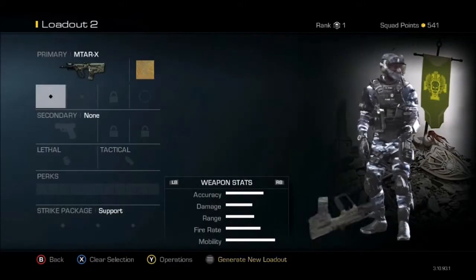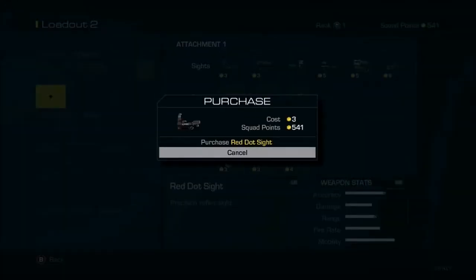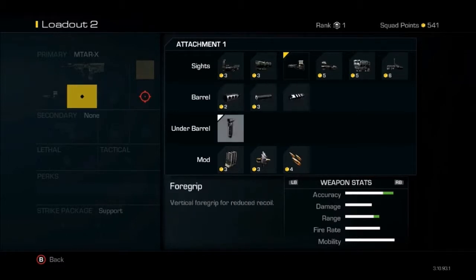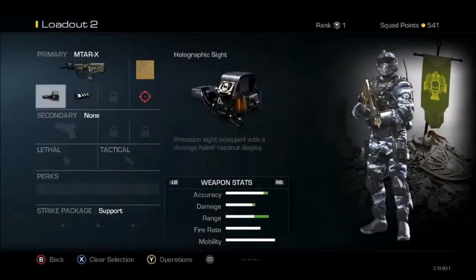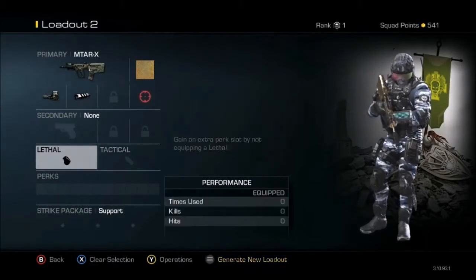For attachments, I would really recommend a red dot holographic sight with a muzzle brake or foregrip for accuracy. Accuracy will also increase damage at long range. No secondary weapon, so you can use the extra perk slot.